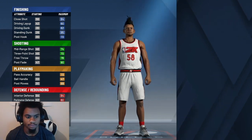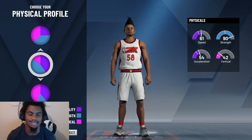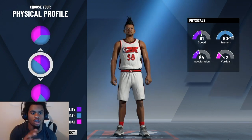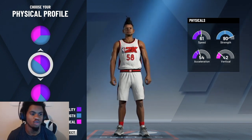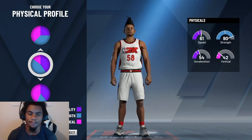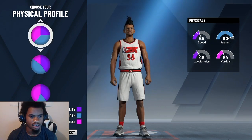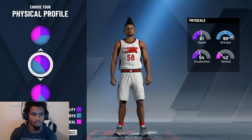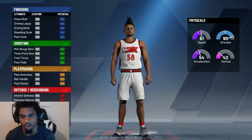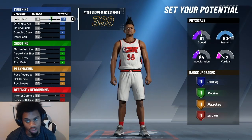Half red, half green. For your physical profile, you want to use the second one. The second one has the best all-around stats: 61 speed, 90 strength, 54 acceleration, 42 vertical. This is the best one. The weight, wingspan, and height are gonna get your vertical up, so don't worry about the vertical. Go with the second physical profile.